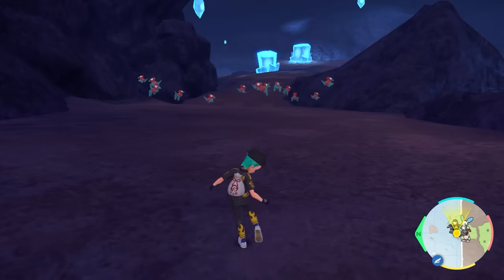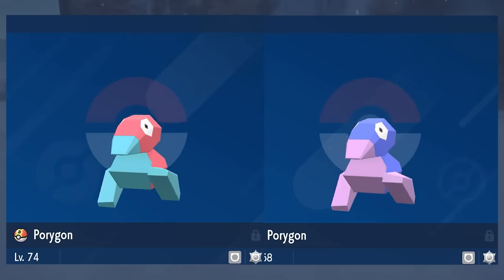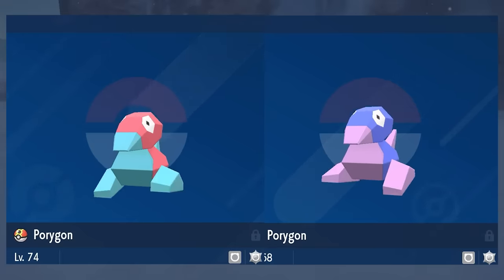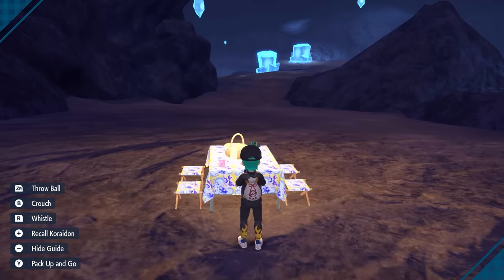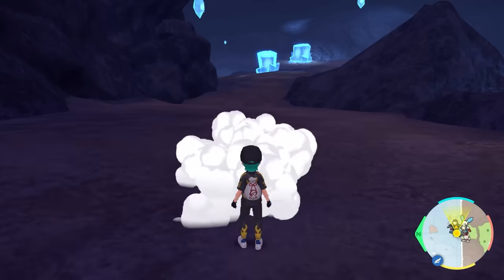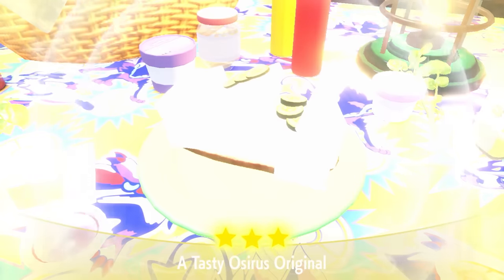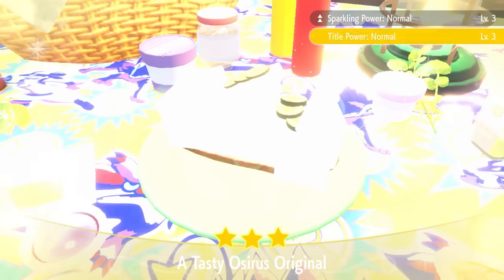Porygon is going to be a very easy Pokémon to spot in the wild as well — it is a very vibrant blue color rather than the pink and turquoisey color it normally has in its regular form. Once you've dropped your save and got your picnic set up, you want to create a sandwich that is going to give you the encounter power and sparkling power level 3 for normal type Pokémon. Once you've done this and taken your picnic down, you'll be able to see a huge number of Porygons spawning in front of you.